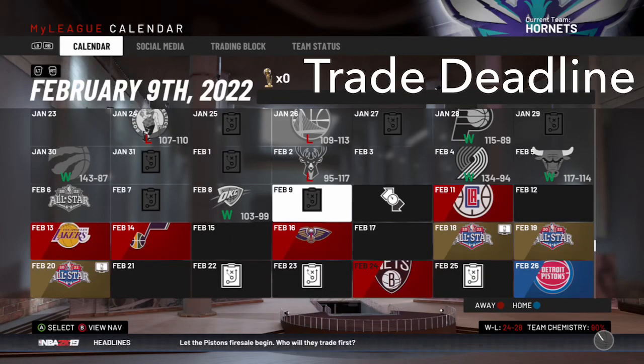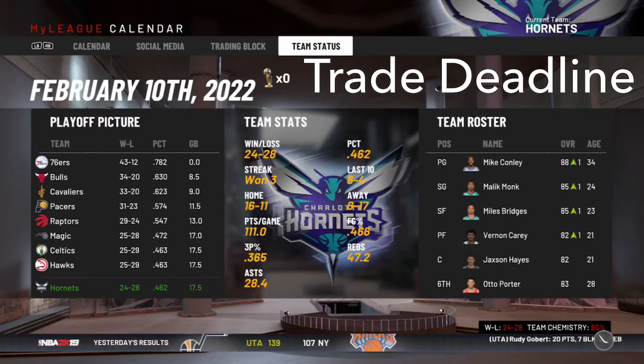At the trade deadline, checking out how we're doing. Mike Conley has helped us out a little bit. We are under .500, but that makes sense — chemistry issues, barely getting to know the team. So we'll hopefully get into the playoffs.